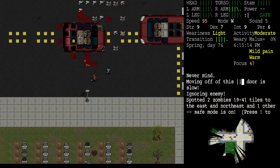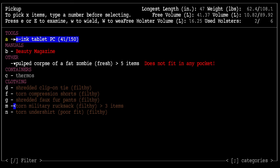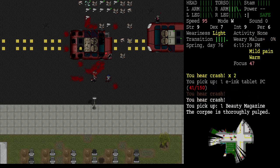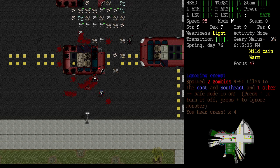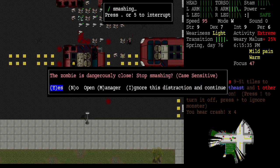We should check out the police station. There's an e-ink tablet PC and what I think is a beauty magazine. Why are you attacking our vehicle — are you just hateful?